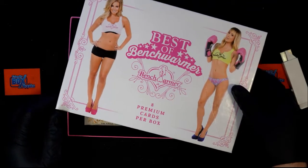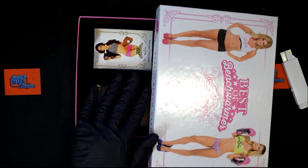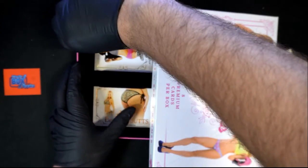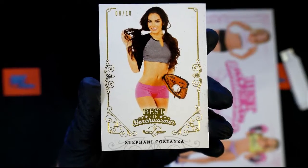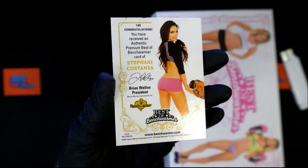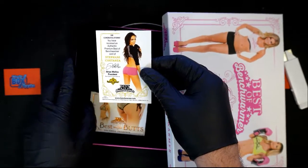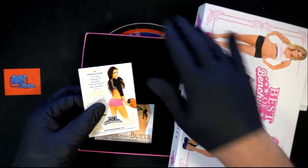So here we go, we're into Best of Bench Warmer. And we'll start off with this — what is this thing over here? Let's see what we have in the serial number. What is this? 9 of 10. Number 9. Serial number 9. That is number 9, that is serial number 9.